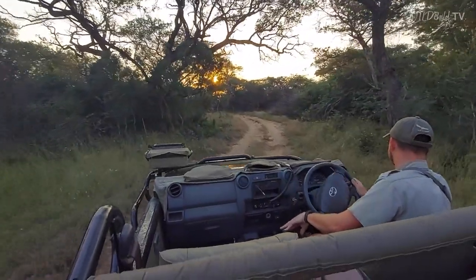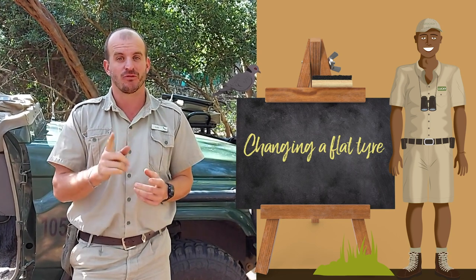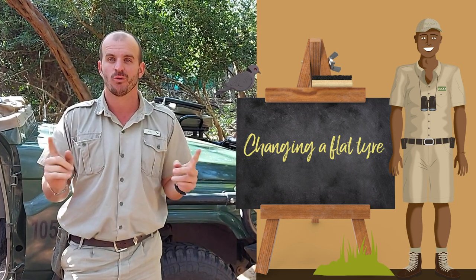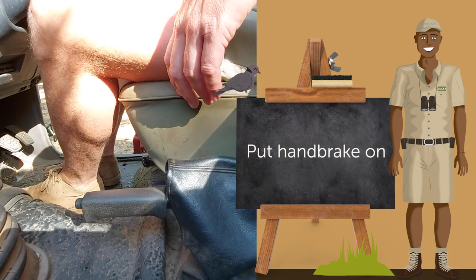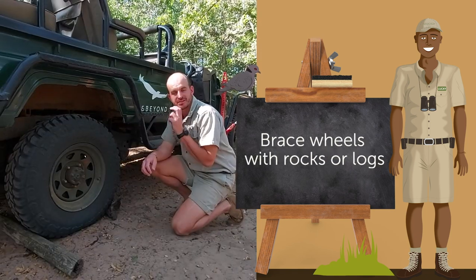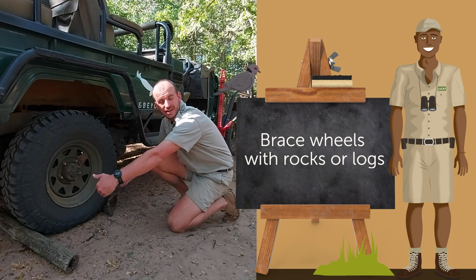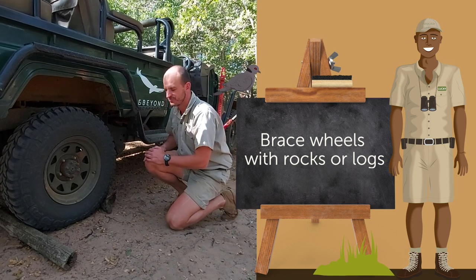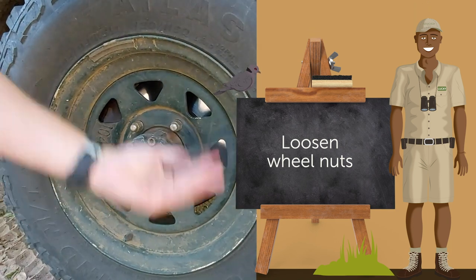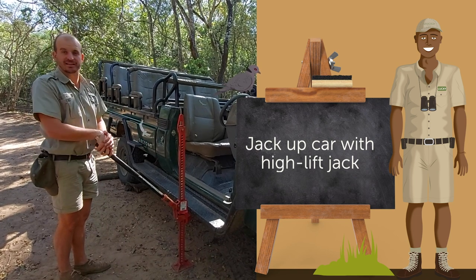Sometimes while driving these big vehicles out here we get flat tires. If we get a flat tire, firstly we always have a spare wheel in the back of the vehicle. To change a tire: first, make sure your handbrake is up so the vehicle doesn't move. Second, pack rocks or sticks underneath the tires so the wheel can't turn. Third, loosen all the wheel nuts. Next, use what we call a high-lift jack to lift the vehicle up so we can get the wheel off.